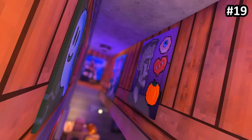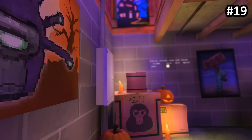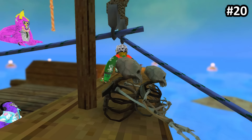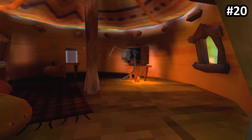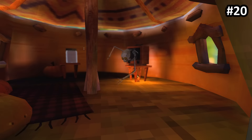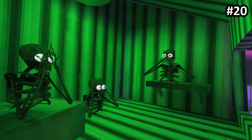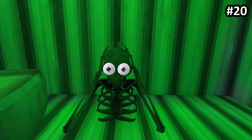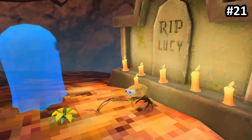Another thing you may have missed is that the paintings in the basement changed and are now Halloween themed. There's a ton of references with the skeletons — this one, for example, references Titanic. This one references The Ring. And these ones reference the three wise monkeys — see no evil, hear no evil, speak no evil.